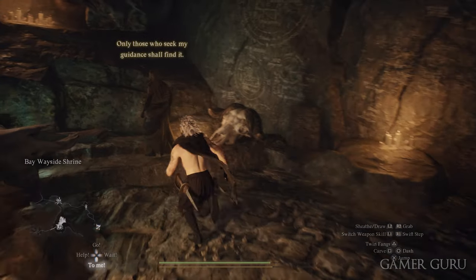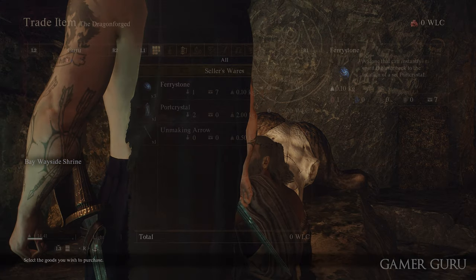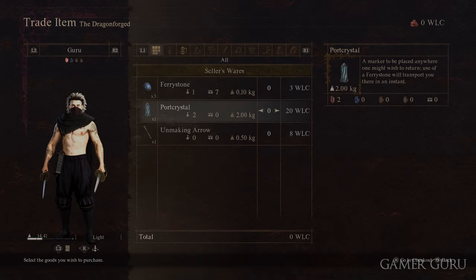Welcome back. In this video we're going to be checking out the location of the Bay Wayside Shrine. The Bay Wayside Shrine is a shop where you can buy fairy stones, a port crystal, and even an Unmaking Arrow.